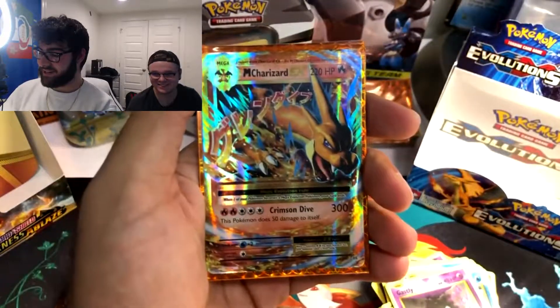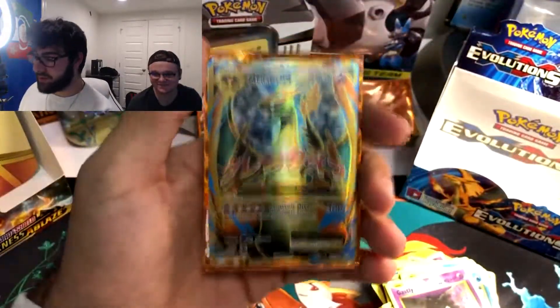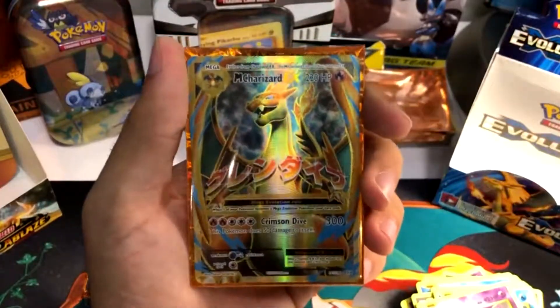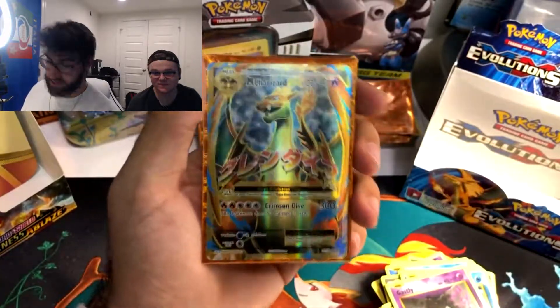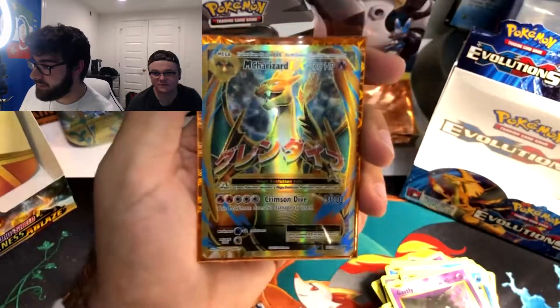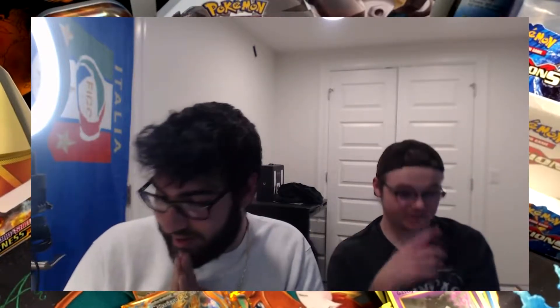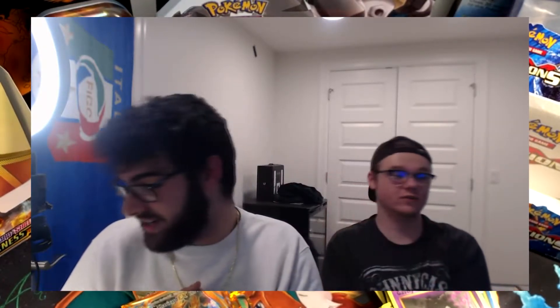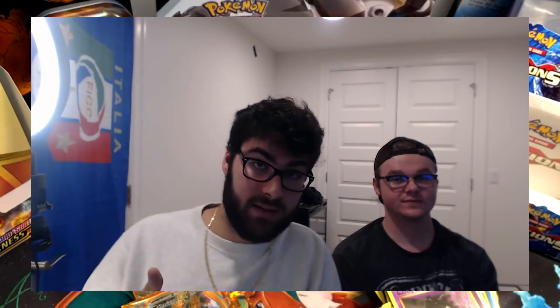We got the Mega Charizard EX — that Japanese writing is sick. And last but not least, I think this was our first pull too: the Full Art Mega Charizard EX right there guys. That Japanese writing right across the front, those wings spread out all nice and big — kind of looks like the green wings from the base sets. Thank you very much for watching. That definitely redeemed myself from that bad pack opening I had with Jon. Drop a like if you want to see more, because that was a very expensive Evolutions box to open up. Stay tuned for more pack openings in the future. See you guys, peace!